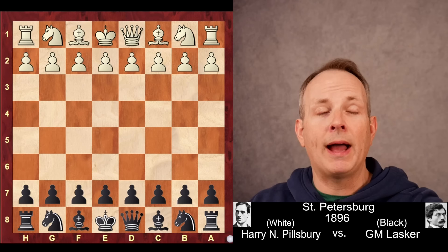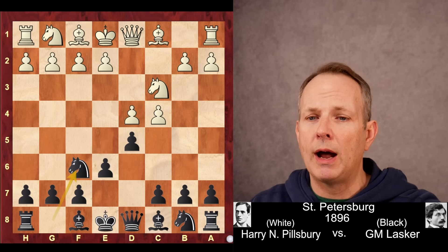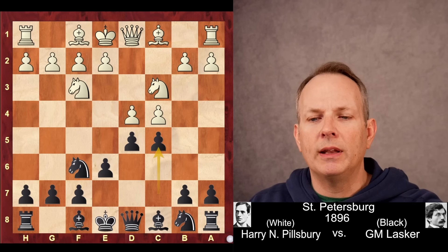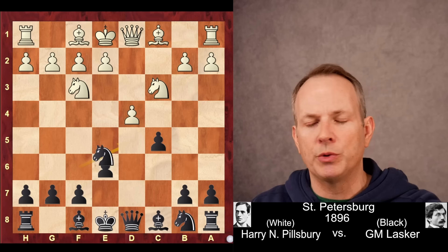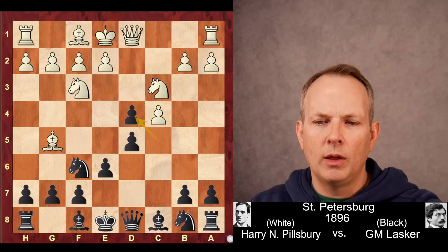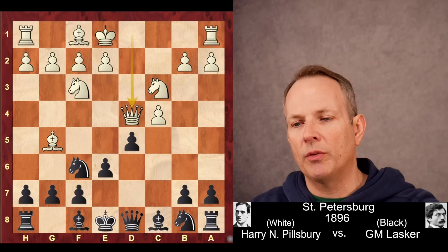Pillsbury begins with d4. Lasker responds with d5 and very quickly we have a Queens Gambit Declined on the board. Most common these days is Bishop to g5, but Pillsbury plays knight to f3 and Lasker immediately attacks the center with c5, putting pressure on the central structure. More common today would be to just take the pawn on d5 and you could have a tirage or a semi-tirage with the knight capturing. But in this game, Pillsbury plays Bishop to g5, trying to keep that tension in the position. Lasker takes on d4 and Pillsbury takes with the Queen. The reason is if he takes with the knight, then after e5, kicking the knight, black seems to get an equal position. The queen keeps that e-pawn from advancing.